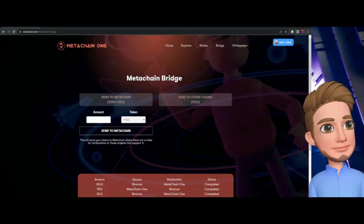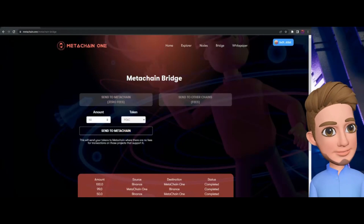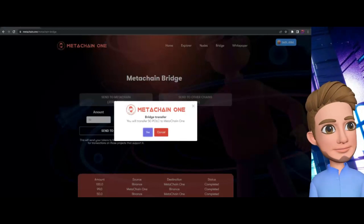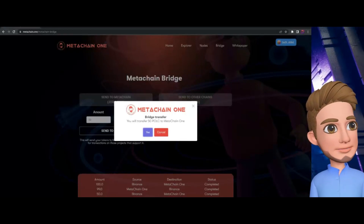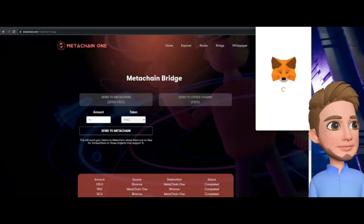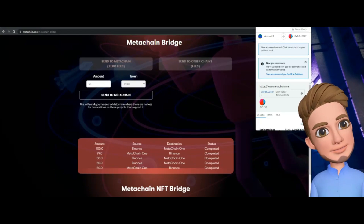Now I need to come down here to 'Send to MetaChain' — zero fees. I'll do a quick refresh if there are any issues with it connecting. Sometimes it takes a little refresh. All right — you will transfer 50 PULP to MetaChain One. Yes!